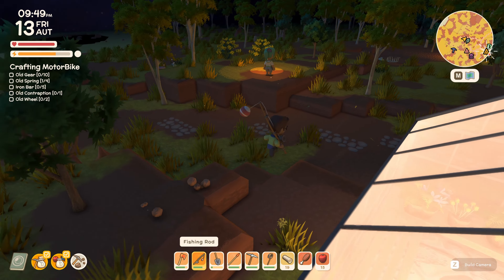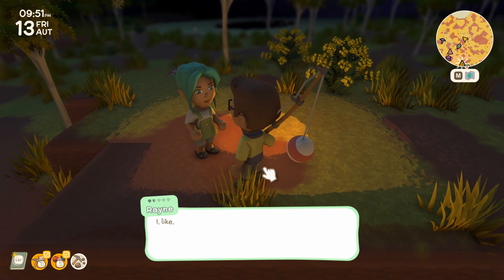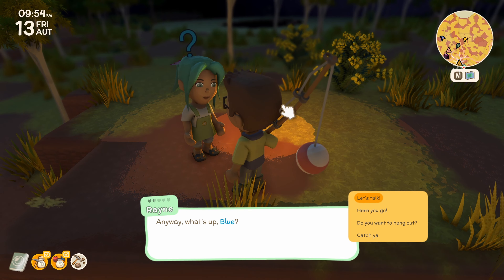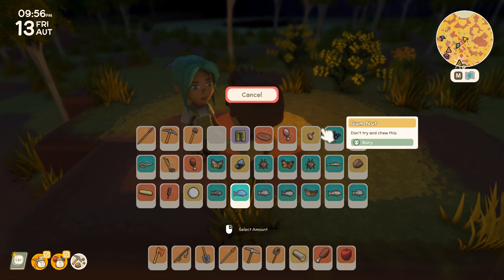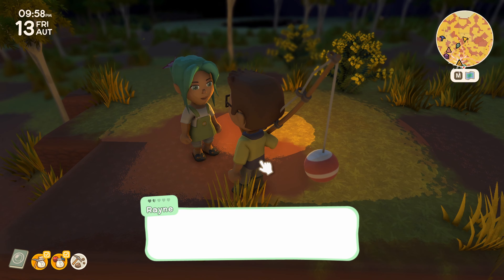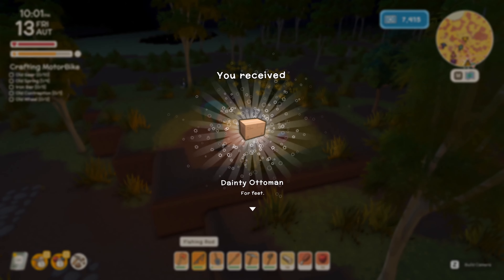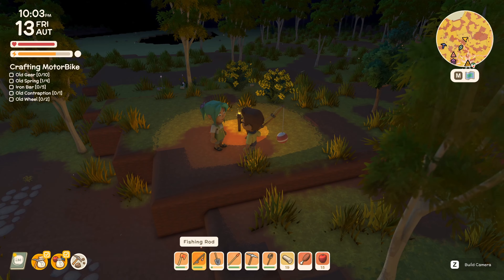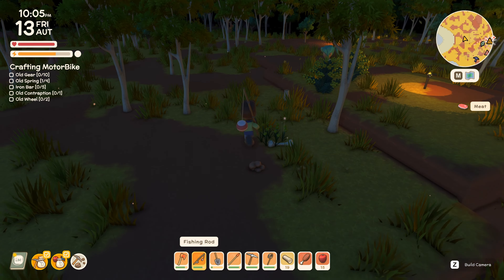We can at least turn in the bluefish to Rain. Here you go. What did we get? A dainty ottoman for feet.